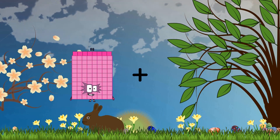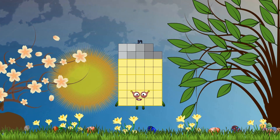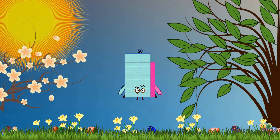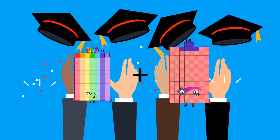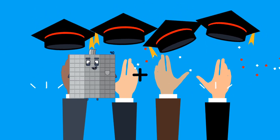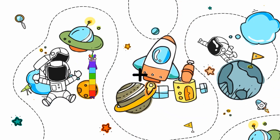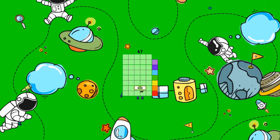36 plus 3 equals 39. 23 plus 35 equals 58. 77 plus 11 equals 88. 35 plus 11 equals 46. 37 plus 10 equals 47.